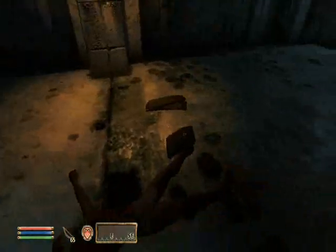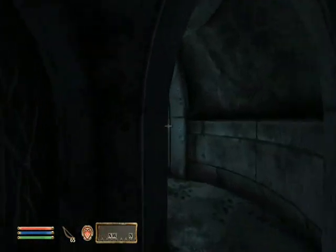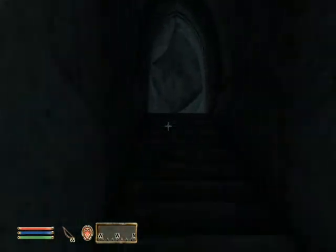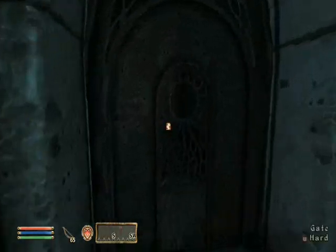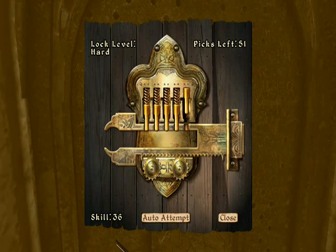Raising that speed is going to be very, very important because you're going to see a significant movement boost. You could easily go through this without having to lockpick if you picked up that key that was on the alien chest.